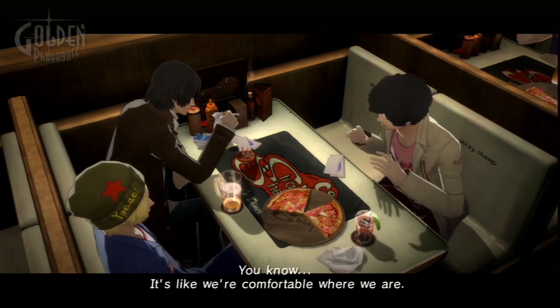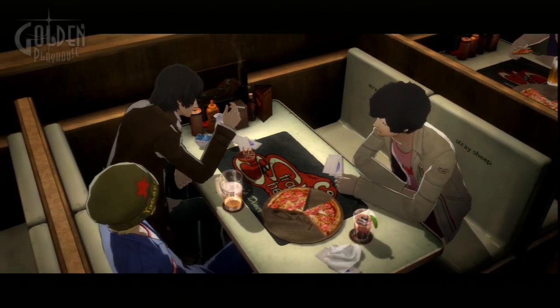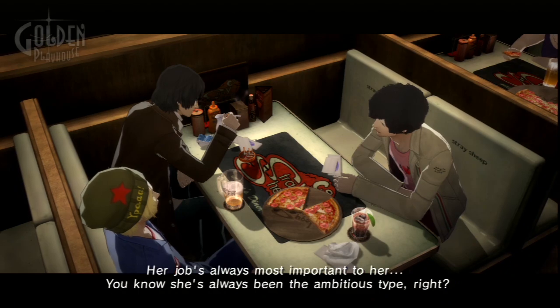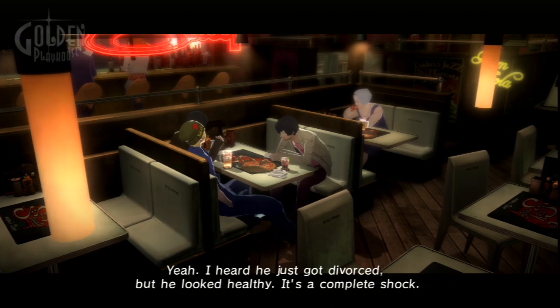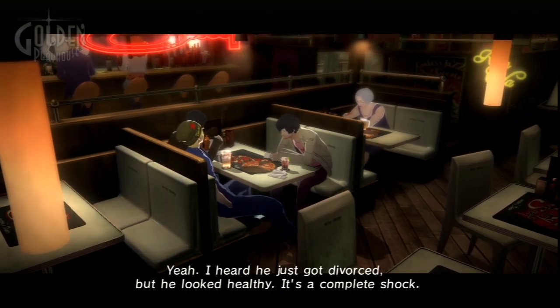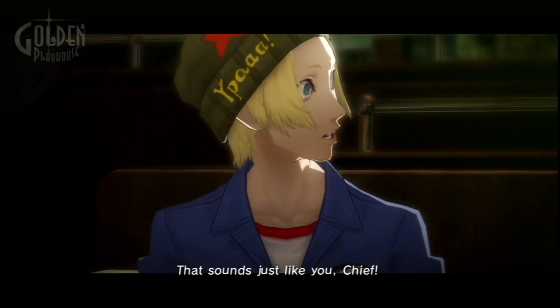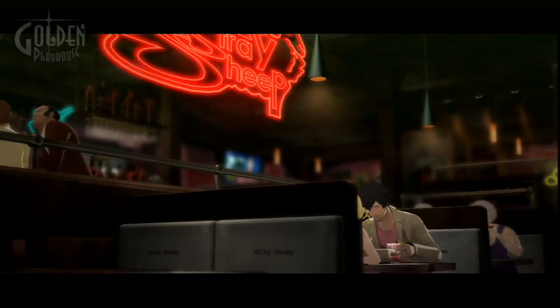Feeling a little down? Having trouble sleeping? Did your brunette girlfriend named Catherine find out about your blonde girlfriend named Catherine? If you answered yes to any of these questions, it might be time to saunter down to the Stray Sheep for a pick-me-up. Catherine's hole-in-the-wall dive bar is the perfect place to relax and catch up with friends old and new after a long night solving puzzles. If you're looking for company, you can catch up with friends, chat up the hip waitress, or dissect the nightmarish riddle-speak of the creepy old twins.